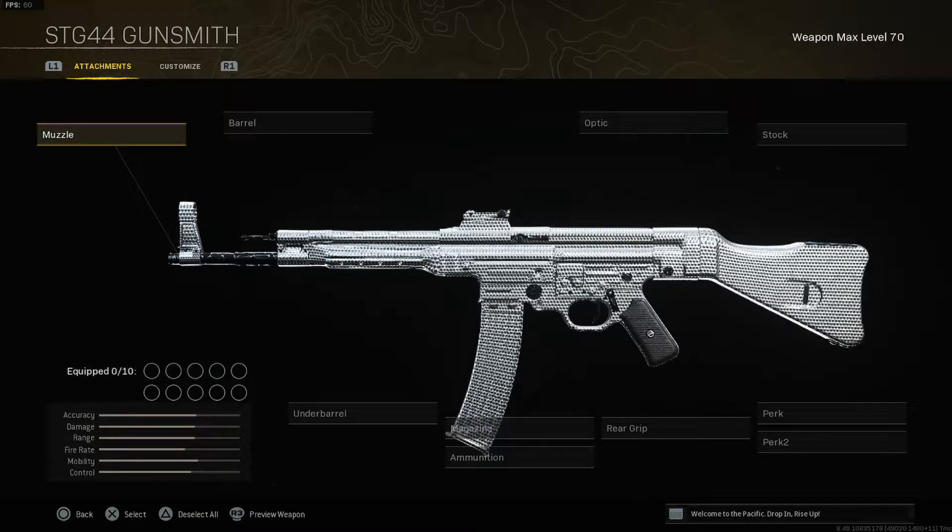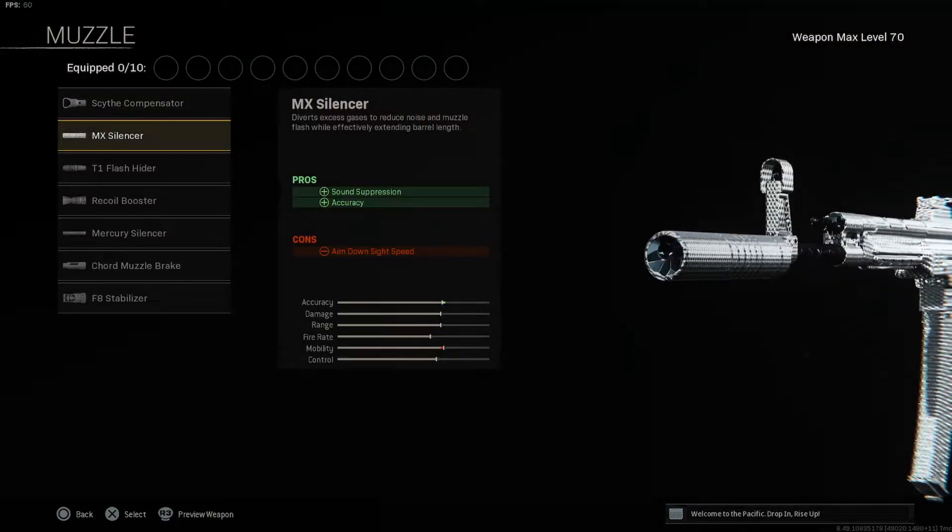The first weapon we're going to be going over is the STG 44 from Vanguard. I've been using this weapon on the majority of my class setups and I've dropped tons of 25-30 kill games with it, so definitely go ahead and try this class setup out. It's a really good one — it's a sleeper in my opinion.